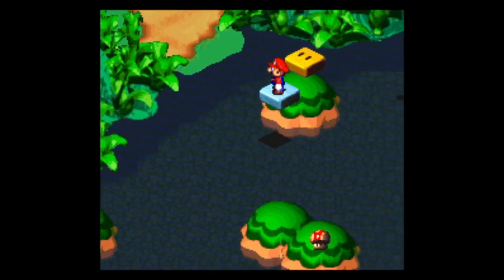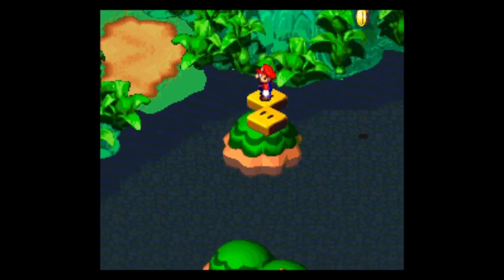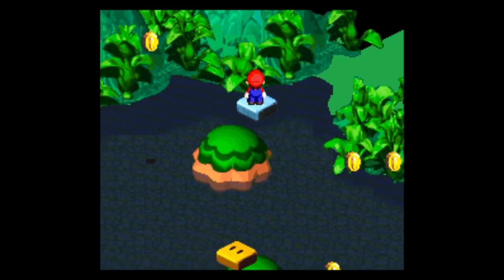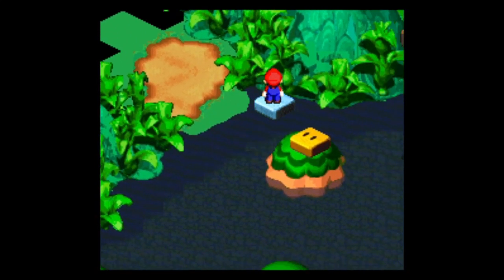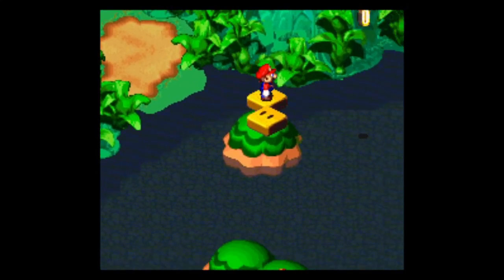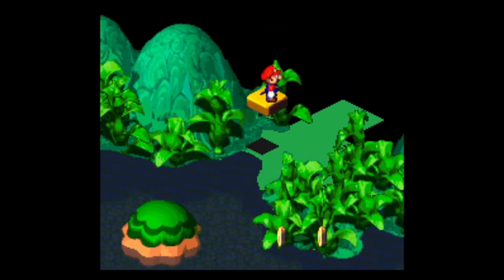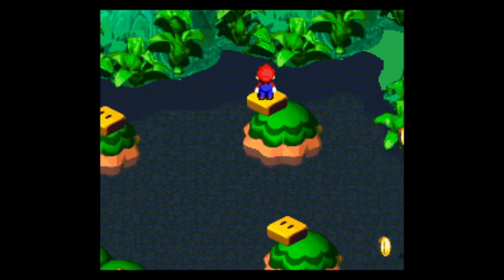Let's get everything else we need to get over here before crossing to that section and clearing this area. Grab this coin. Grab the coin. Why can't I grab the coin? Got it, got the coin.